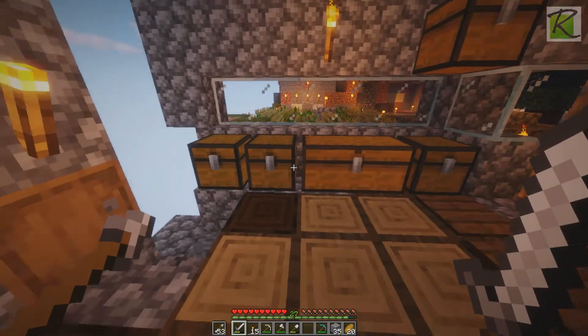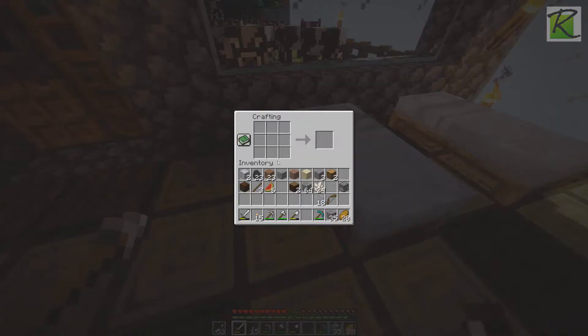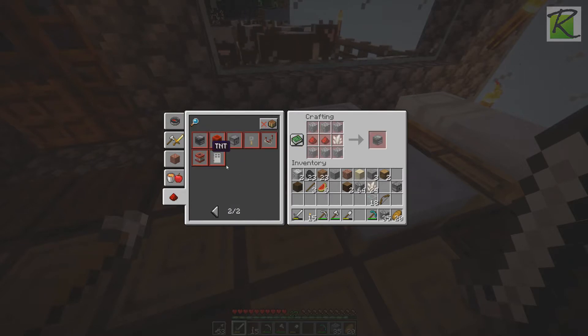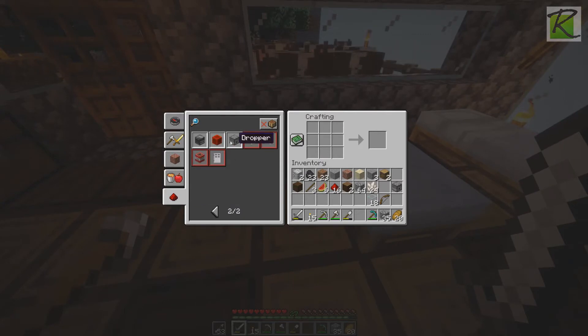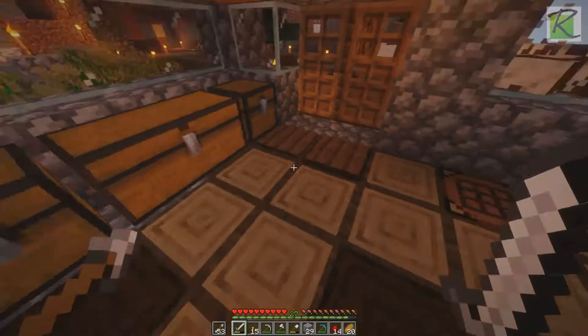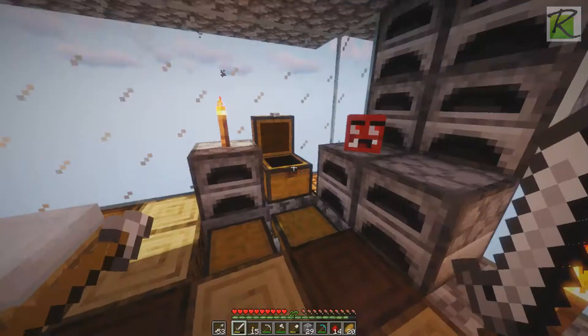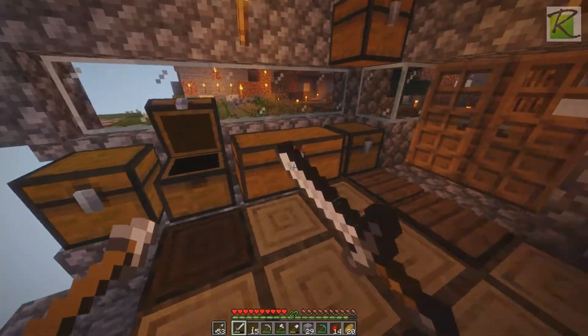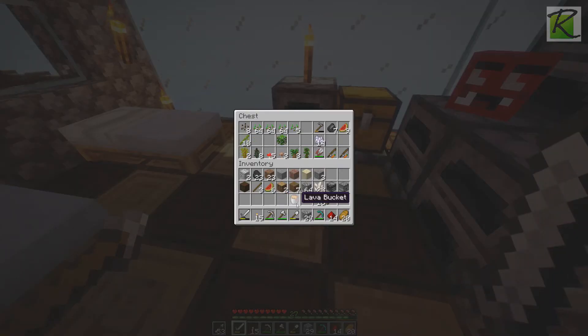And then we'll take — we need to make an observer. That is a little bit of glass and whatnot. Let me see what an observer is made out of — quartz dust and a little bit of that crap. Yeah, let's make an observer, not all the observers though. And one wooden button. All right, and a lava bucket — there's one bucket here, that'll do.